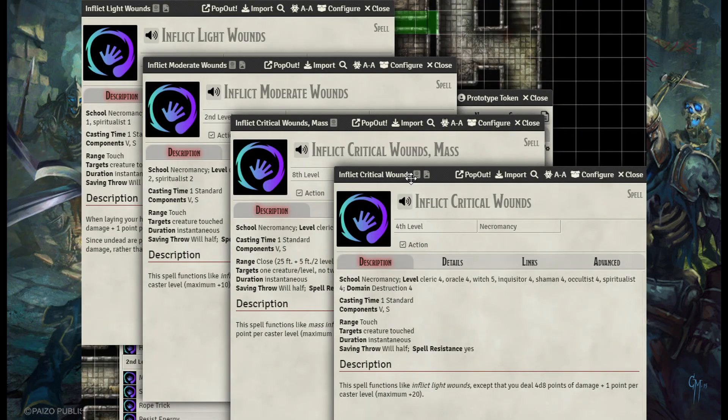Inflict Wounds — from light to mass — this spell chain will be used to keep your army alive, and possibly your party, if you plan it right. The 3rd level spell Vampiric Touch can really drain the life out of a party, dealing some damage to them and healing you with temporary HP.